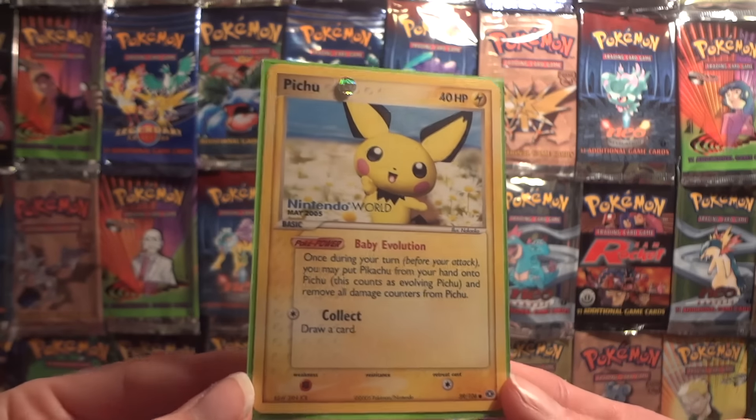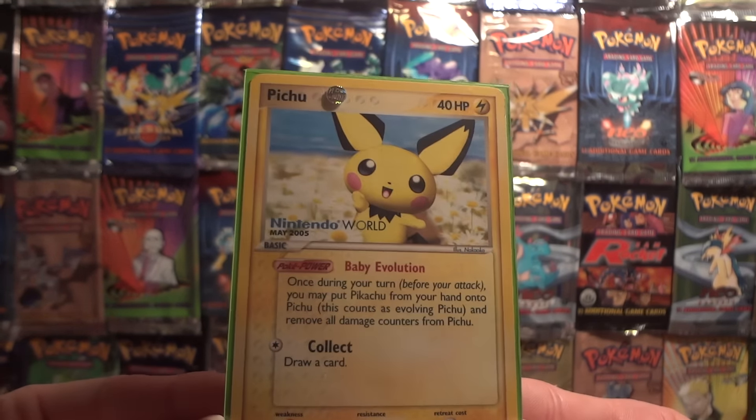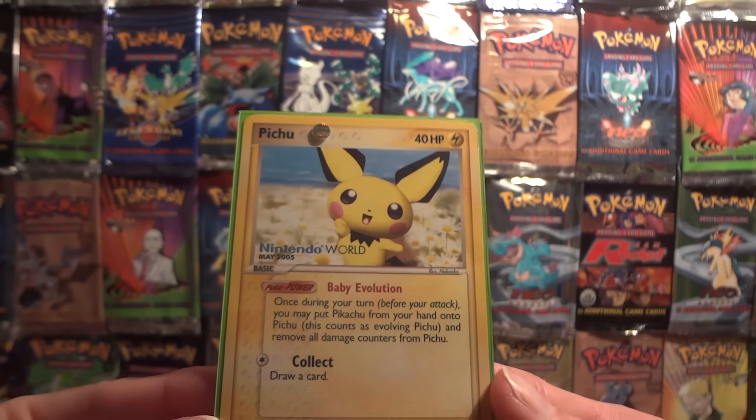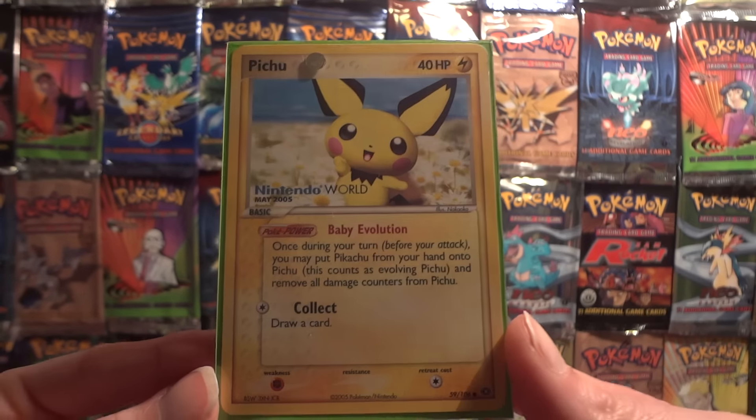This particular promo is stamped with 'Nintendo World May 2005' in the bottom left-hand corner of the picture. It was given out for a few weeks to celebrate the opening of a new Nintendo World in New York City.